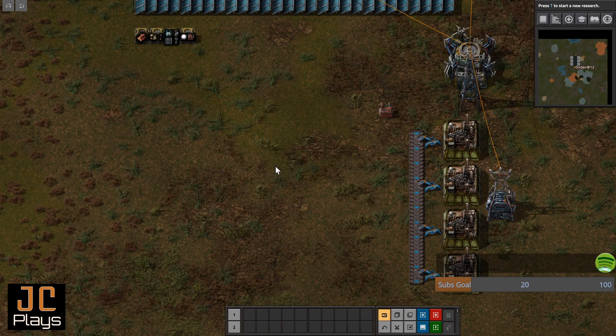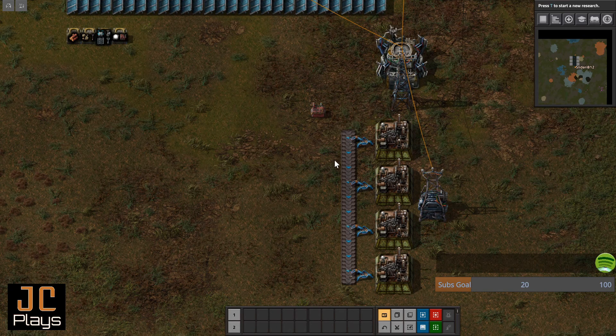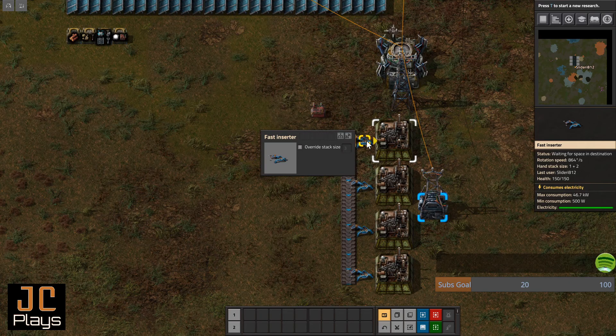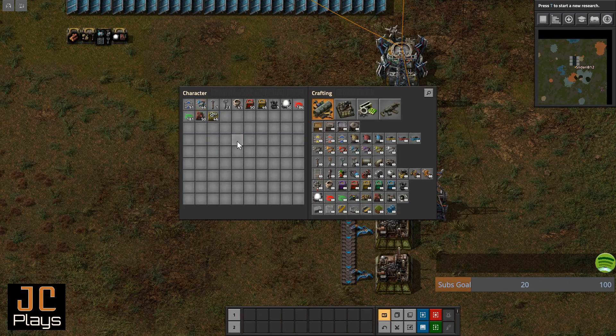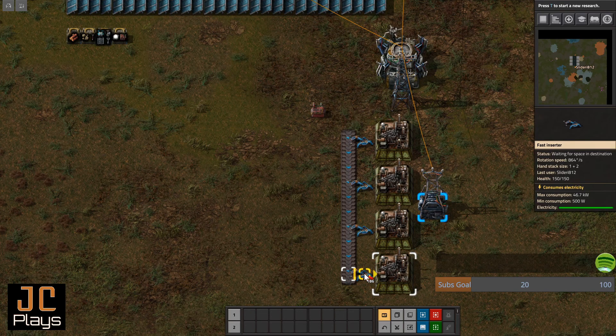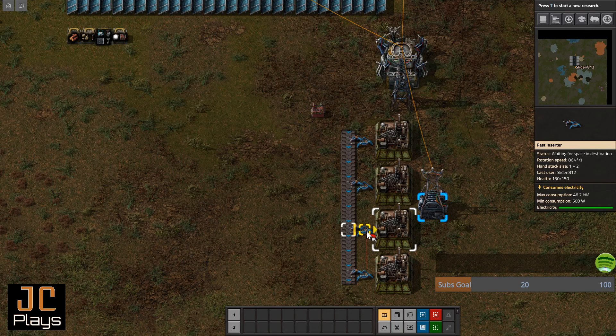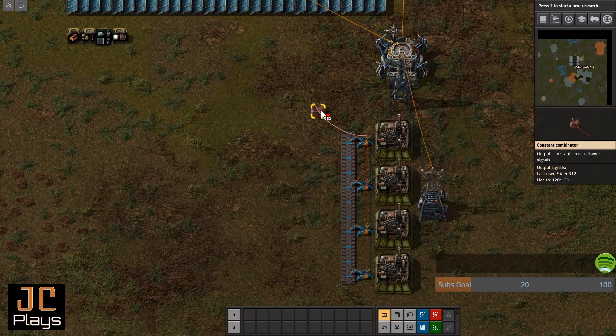Now that we have our signal generator, we're going to use it to control the stack size. When you click on an inserter you can't see any adjustments, just the option of overriding the stack size. I'm going to grab a red wire. The difference between red and green is that red is one network and green is another — they can both carry multiple channels, but they keep information separate if you want to separate things for different purposes. You just click one end and string it to the next, then hook it to the constant combinator.